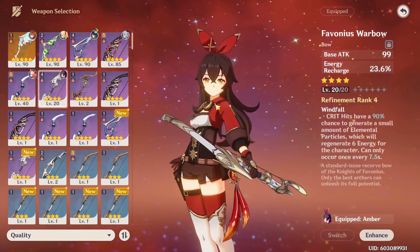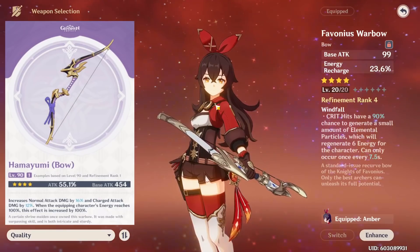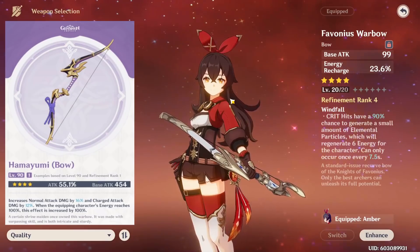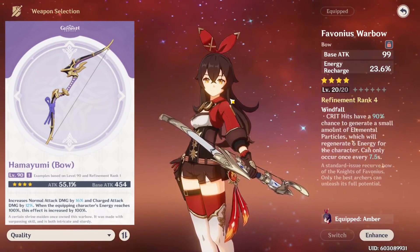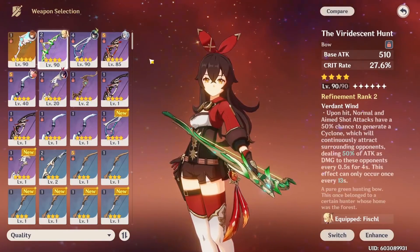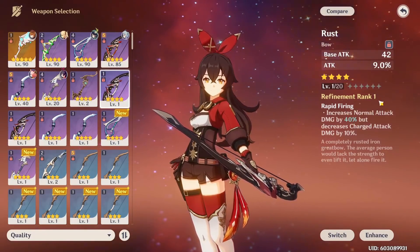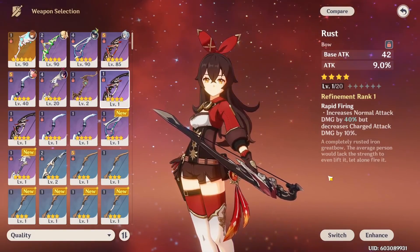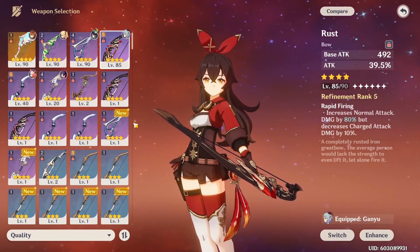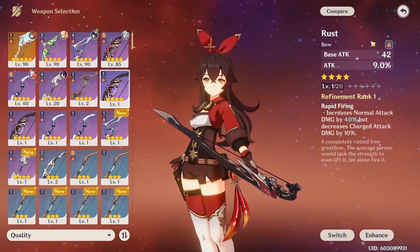Weapon-wise, the new Inazuma craftable bow looks like a good option since it increases normal attack damage significantly, especially at full energy, and scales well with refinement. Standard bows like Skyward Harp and Viridescent Hunt are good. Rust increases normal attacks by 80% at R5 or 40% at R1, so at R1 it's comparable or potentially worse than the free-to-play craftable bow, which improves significantly with refinement. There are a lot of good free-to-play options, which is a great sign.